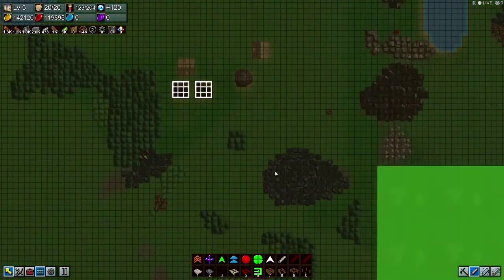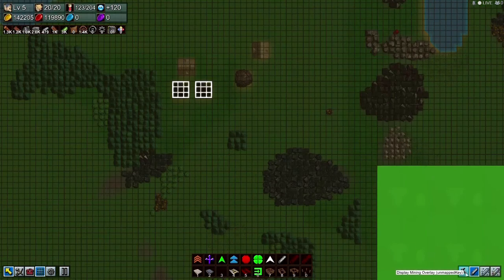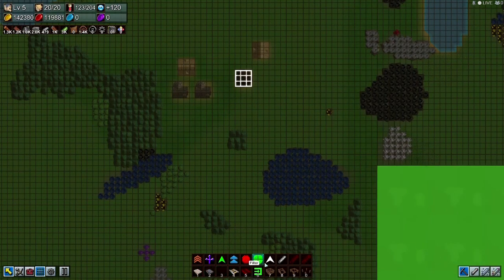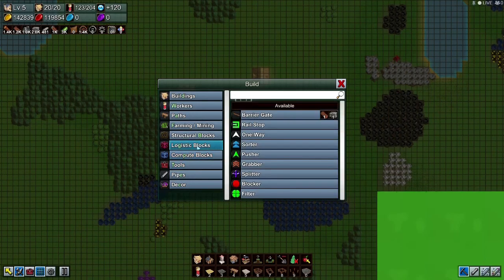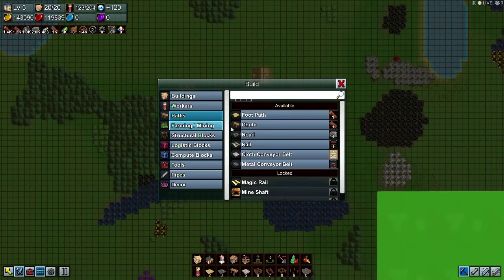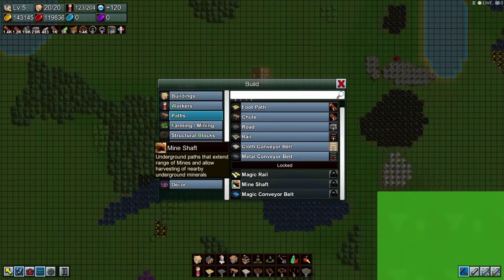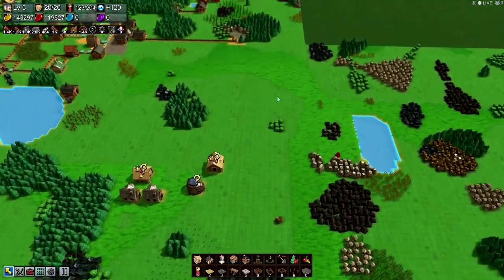Let's check the grid overview. Looking at mines — I should be able to build tunnels or something like that. Under mining we have tools, remove block layer, destroy block, compute blocks, logistics, stone bridge, stone wall, farming, mining, paths, mine shaft, underground, extends range. Deep mining is under mining. So that's where we're going to have issues — deep mining requires blue coins.